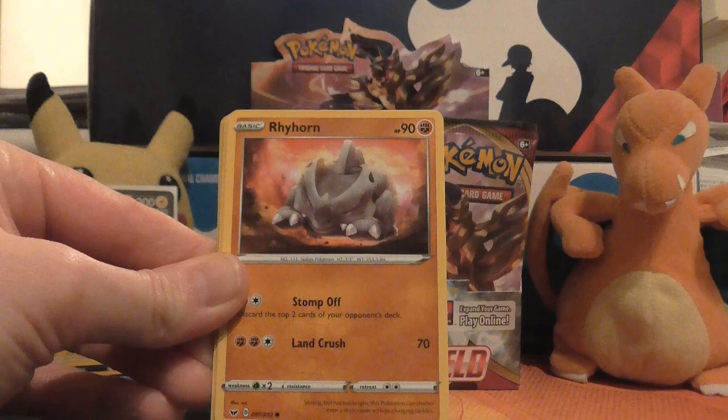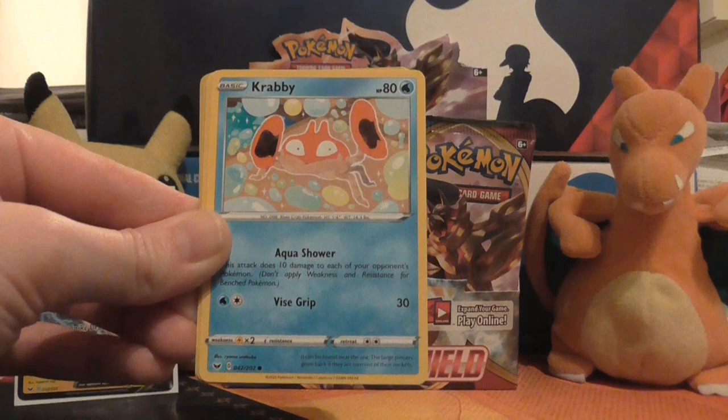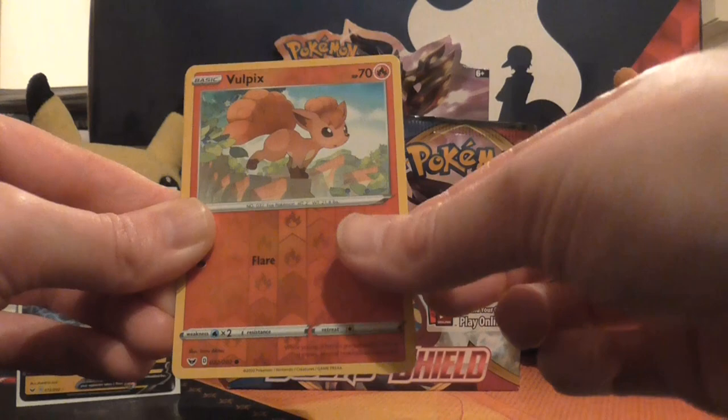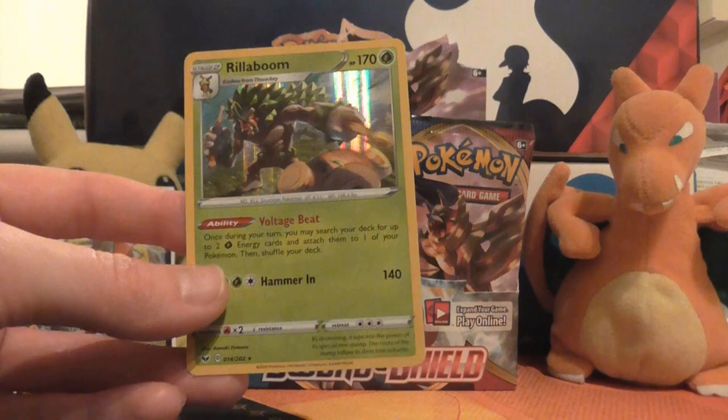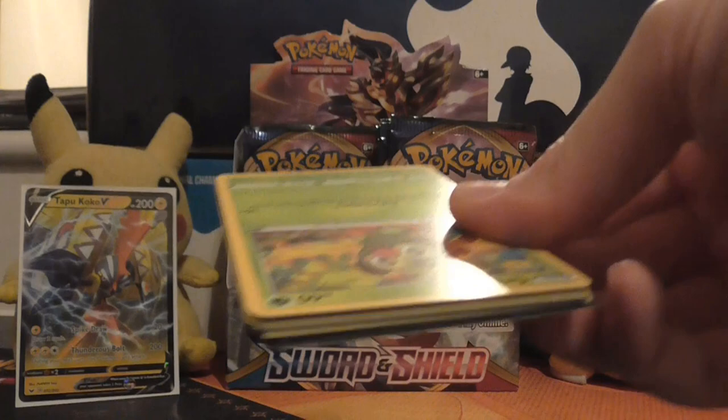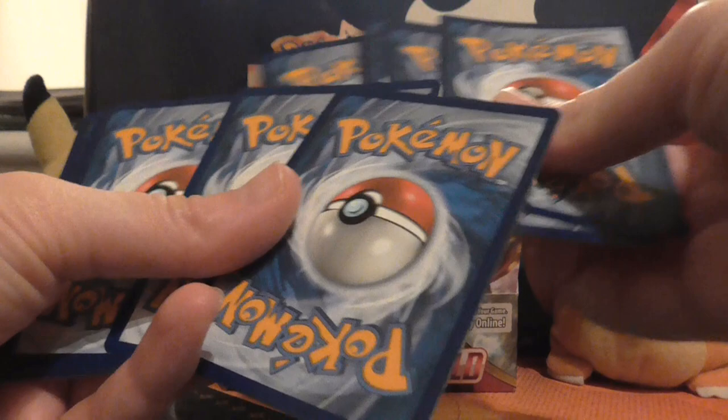I hope this is going to be one of those boxes that has loads of good stuff in. So we've got Cottonee, Turtwig, Rhyhorn, Rookidee, Krabby, Lightning Energy, Dottler, Galarian Stunfisk, Reboot, reverse holo of Vulpix, and the rare in the pack is a holo Rillaboom! This is the one with that cool energy acceleration ability — used that in my pre-release deck to rather good effect, although whether it will be viable being a Stage 2 deck remains to be seen.